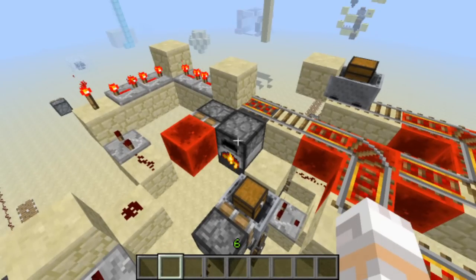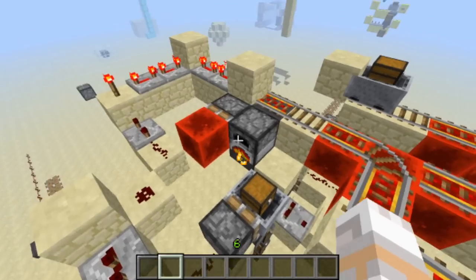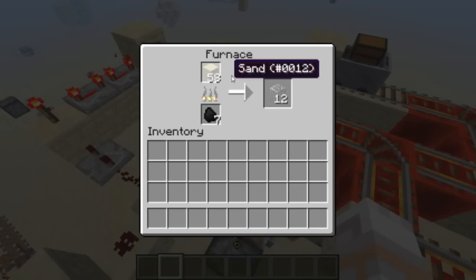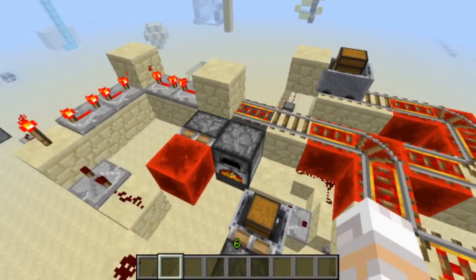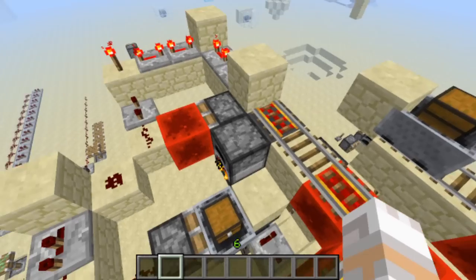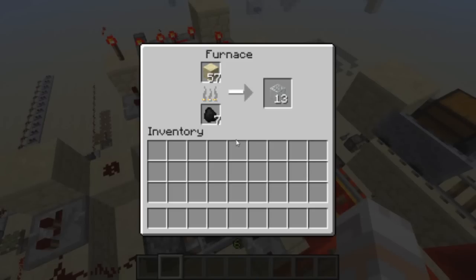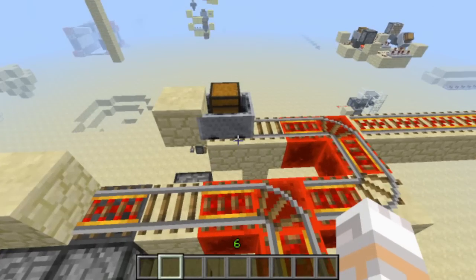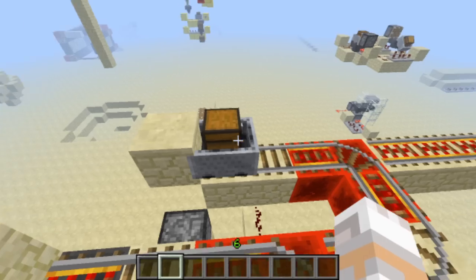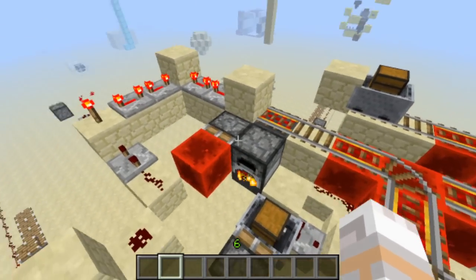But let's still have a look at how I made this. Pretty simple — we have a normal furnace in here. When we have a completely empty furnace and we use a hopper to fill it, the hopper will start in the top slot and when it's full, fill in the bottom slot. That's the reason we need exactly this order: first the sand and then the coal in our storage, which we use to refill the furnace.